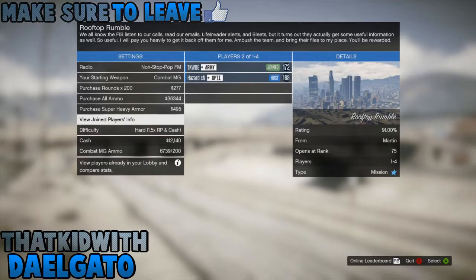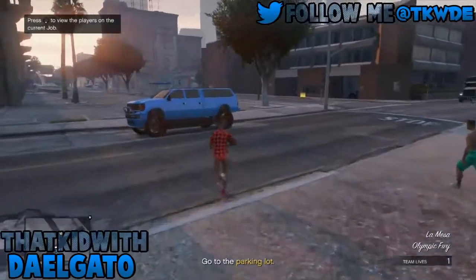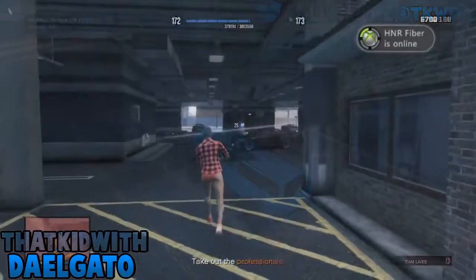First of all, what you're going to do is get this mission 'Ripped Off Rumble' - I didn't have it so I got my friend to start it up and invite me. Then just call your car in and place it where I place it - it's going to clear everything out. Then just get the documents, make sure not to destroy them.